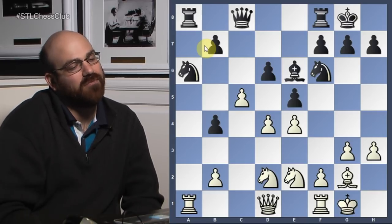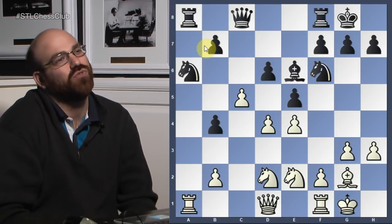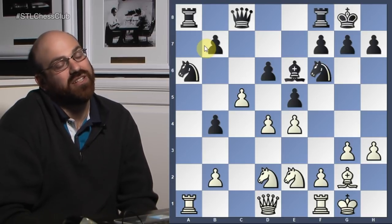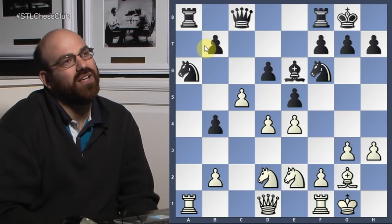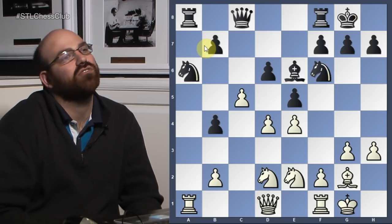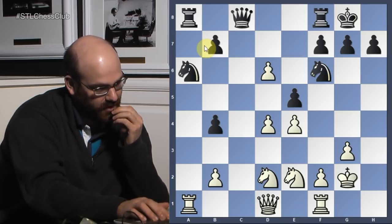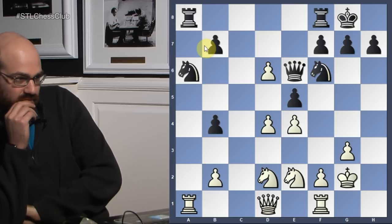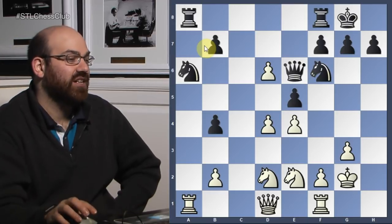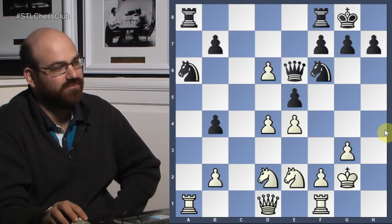Drawing doesn't really get you much in the last round; a win will get you some nice prize money. He basically had to win. But I think it was too much. So he took on h3, she grabbed the d-pawn, they exchanged, and after Qe6 she found a very, very nice move. You've got to be careful — you want to keep everything together. Your knights look kind of weird, but they actually hold onto your center pretty well.